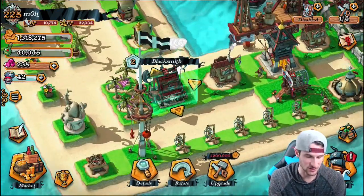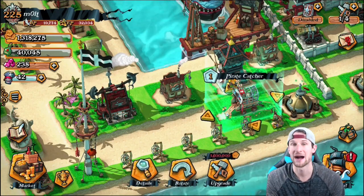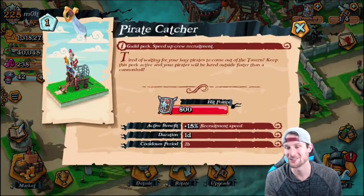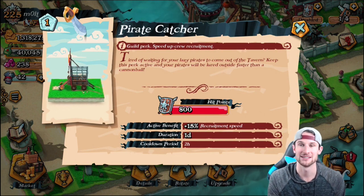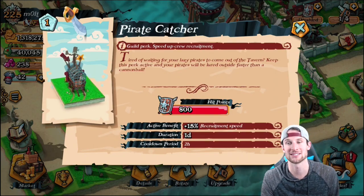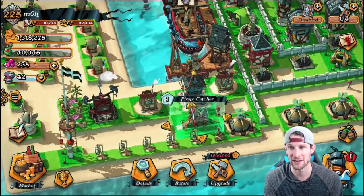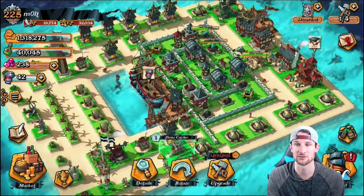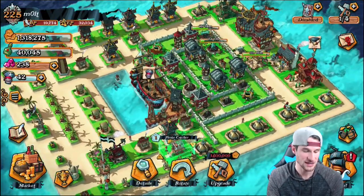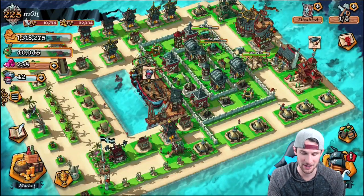There are other guild perks too — right here we have the Pirate Catcher. It says: 'Tired of waiting for your lazy pirates to come out of the tavern? Keep this perk active and your pirates will be lured outside faster than a cannonball.' So it makes your troops train up faster, and again everybody funds it together — it's really cool that it has that kind of stuff.